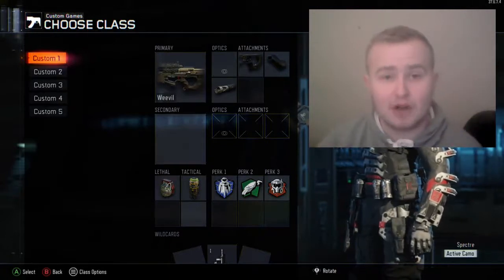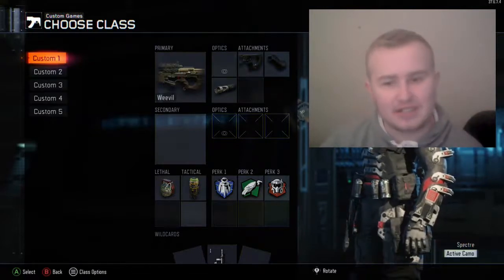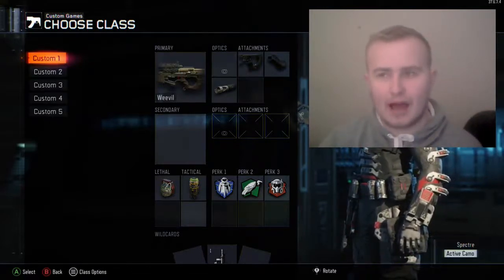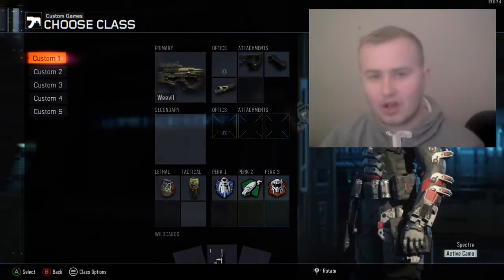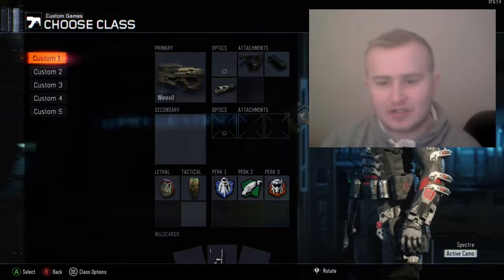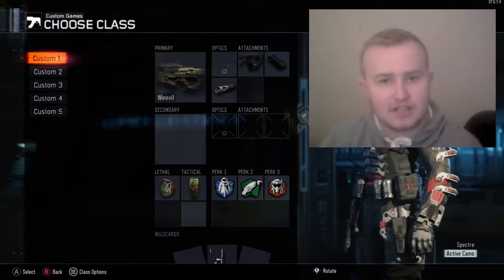I've got the wildcard on to put the added gun attachment on my gun. I don't really use secondaries on this class — I'm used to not using them from Advanced Warfare because you had to use all those class slots. I never really use secondaries, though they are good to have, and I will make separate videos with the secondaries in and gameplay.